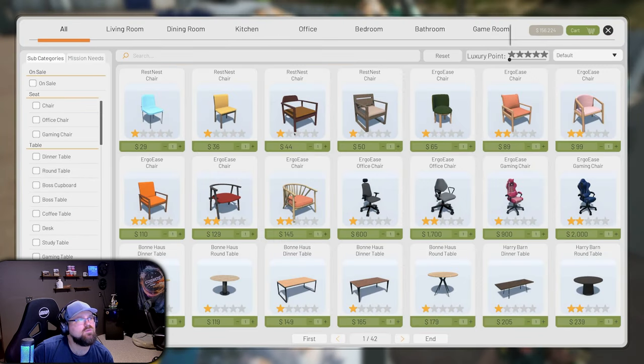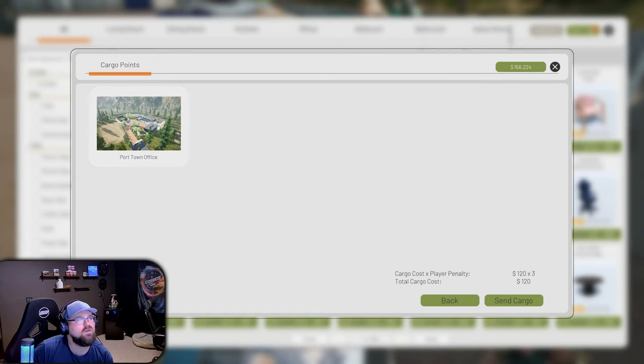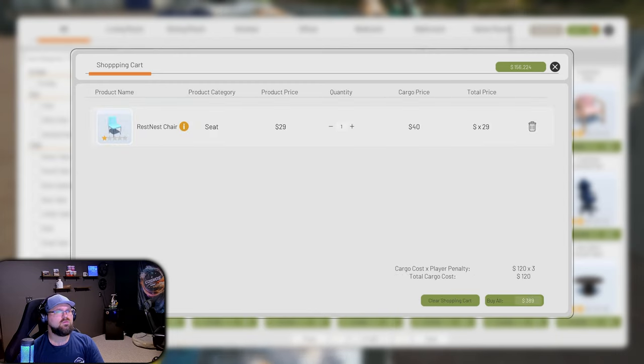This is the furniture store. We'll buy a $29 chair and check out - buy. Oh my god, and it goes to the office! That's awesome. So we could take a job, have all our trucks there, buy everything and then sort it out into what trucks we want doing what. But I will say there is a hefty charge - the chair is $29 but then there's a cargo cost of $120 times three.